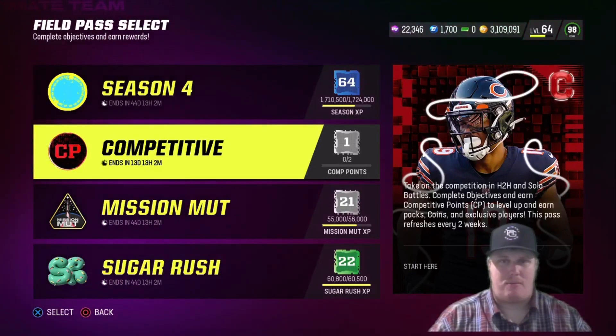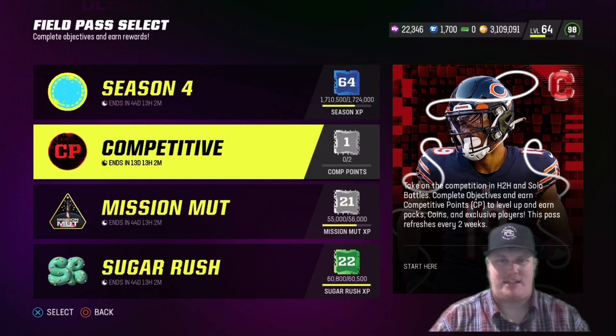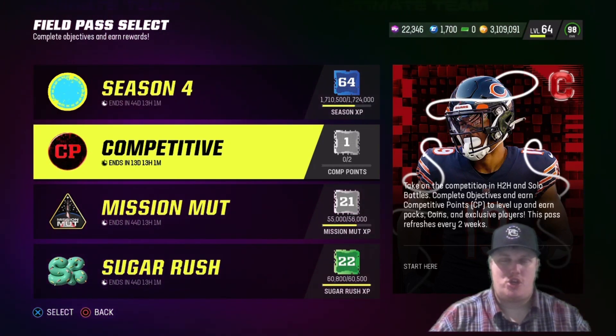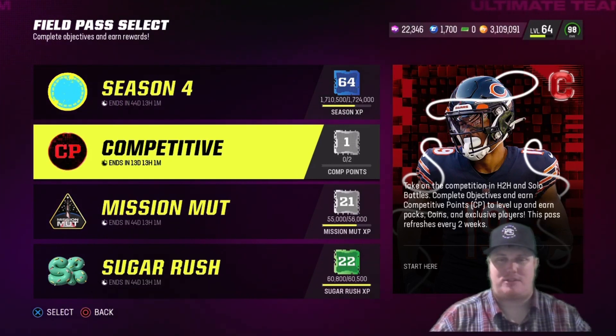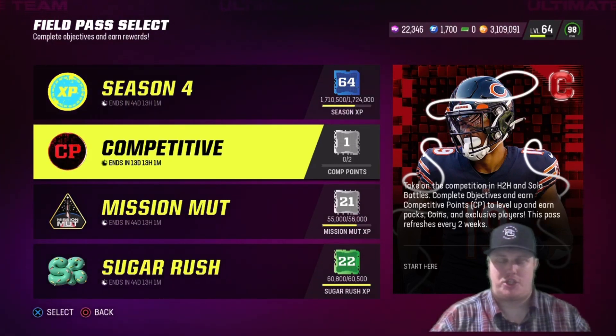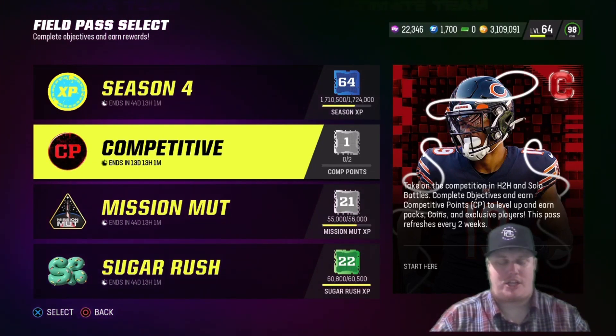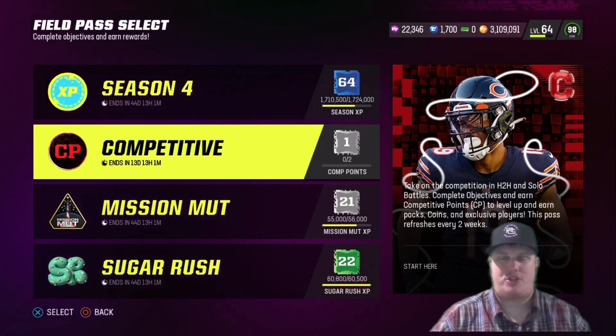Welcome everyone, I'm AC Kingpin 27 here today in Madden 23 Ultimate Team to take a look at the newest competitive field pass update. We've got a brand new player to unlock, 150,000 Season 4 XP available, and a plethora of coins and packs to unlock just by playing through the game — a ton of things to do here.